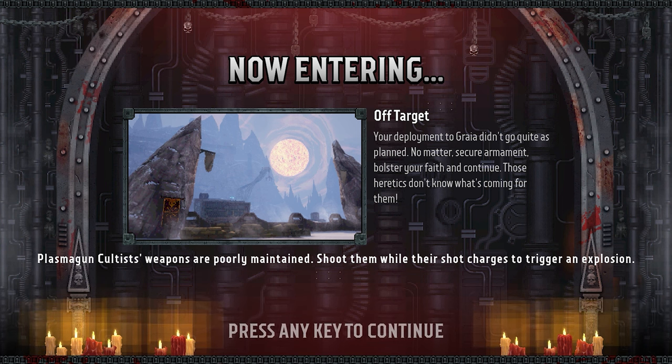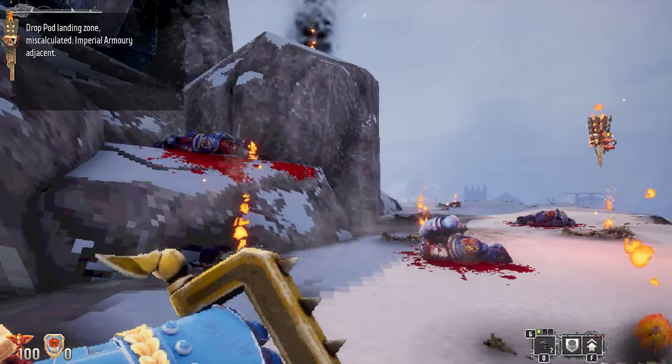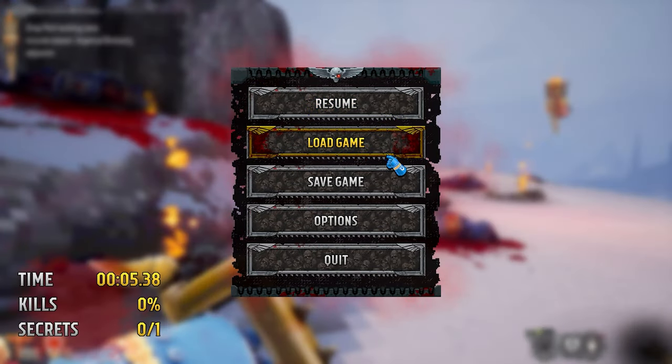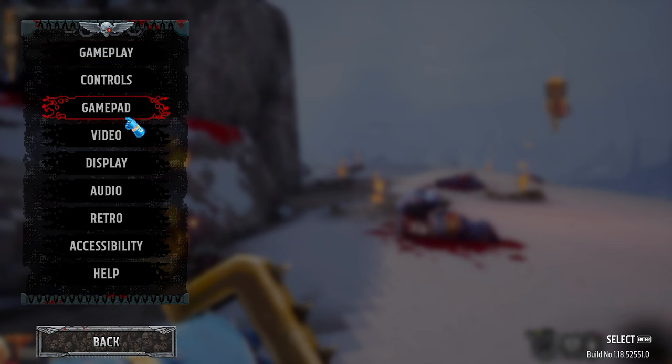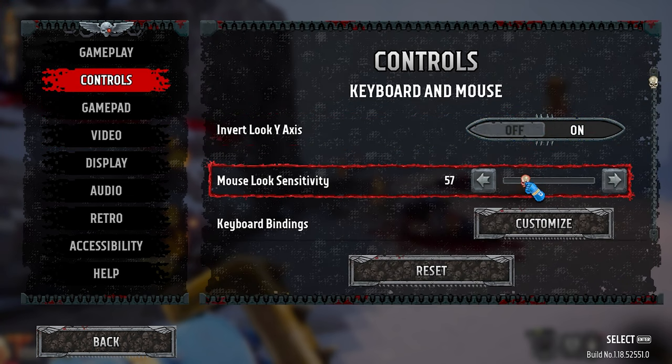There's a plasma gun — cultist weapons are poorly maintained. Shoot them while they're charging to trigger an explosion. Oh, that sounds awesome! The mouse sensitivity in the actual game — versus the menus — is really low.